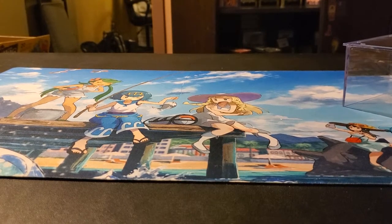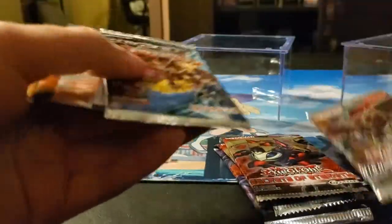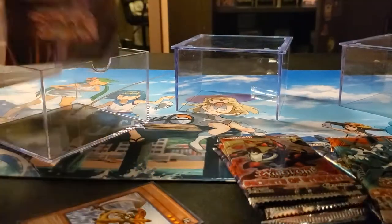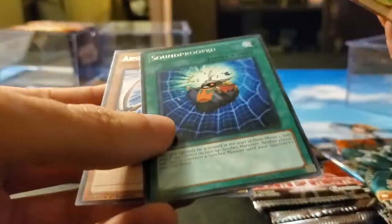One cube down, four to go. Let's see the packs in this one — might be the same, might be different. Child Specter, Seize Eternities, High Speed Riders, Number Hunters, and Cross Souls. High Speed Riders is pretty good — you can't go wrong with that. The cards they gave us: Telekinetic Shocker, a Soundproofed, and an Arsenal Bug.